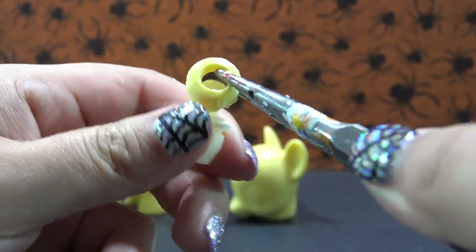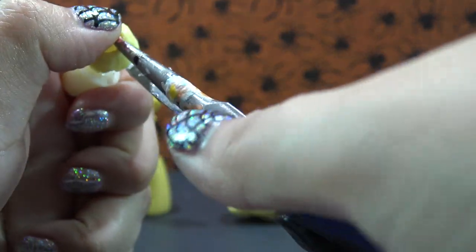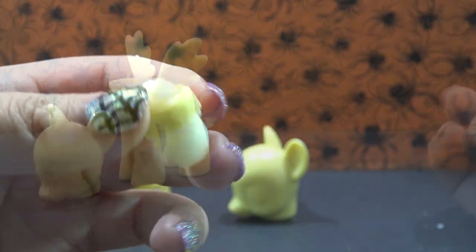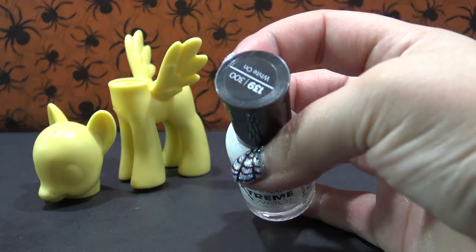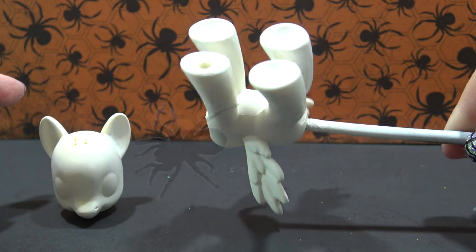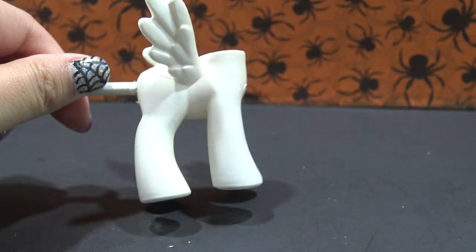Before I start painting, I am going to connect both parts of that neck plug together. It's easiest if you use your pliers or tweezers to help you get it over one edge, and then you can press the rest down with your fingers. Put that aside for later. Midnight Dash is all white, so I'm going to be using this Sally Hansen nail polish in White On and completely cover the head and the body. Movie magic — it's all done. This is two layers of nail polish and it looks really good.